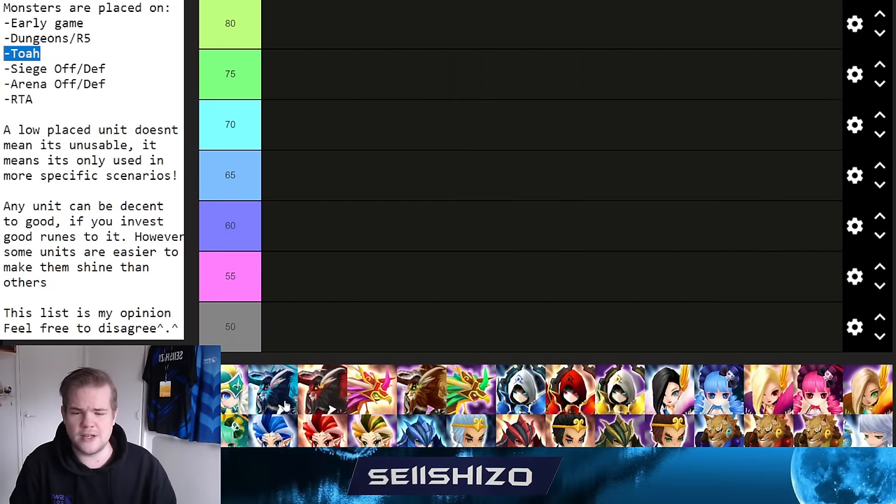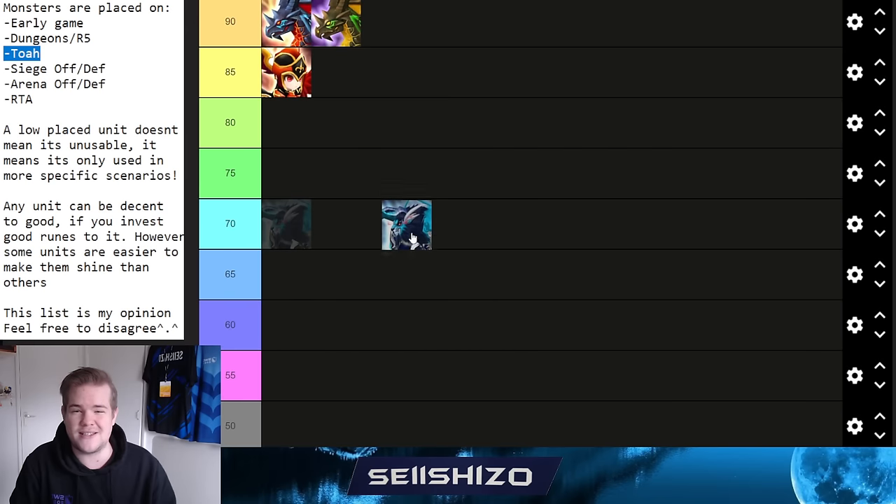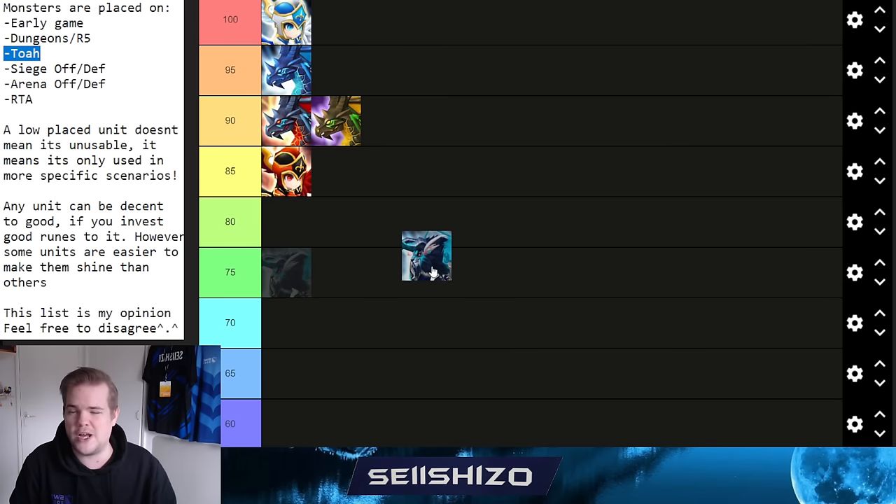Moving to the Chimera family: Taylor gets an 85. He has early-game value, is decent in siege offense, and usable in RTA and TOA, though not exceptional anywhere. His S2 is single-target damage. Build on Swift most likely, with crit damage in slot 4 — his S2 always crits as long as you outspeed the enemy, so you don't need much crit rate.